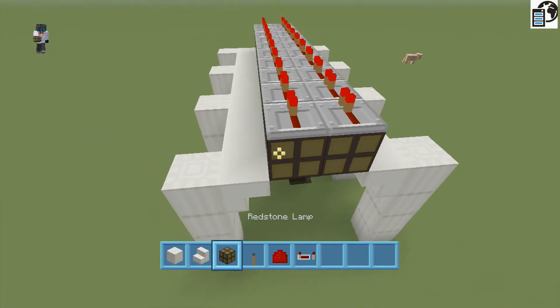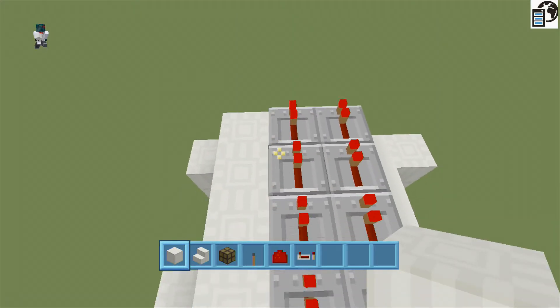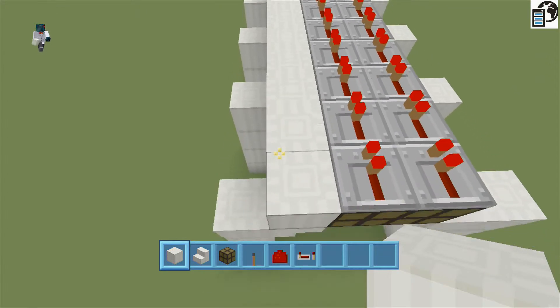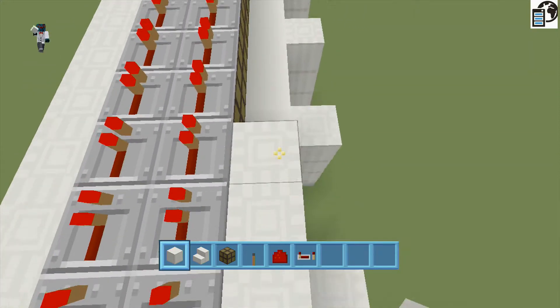After you place your pieces all along, you're going to have to wire them all up. Get a basic redstone.